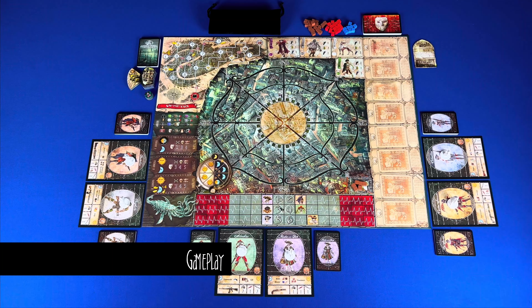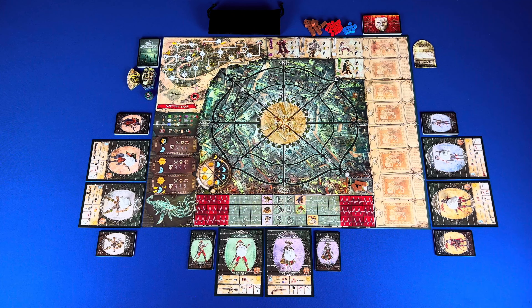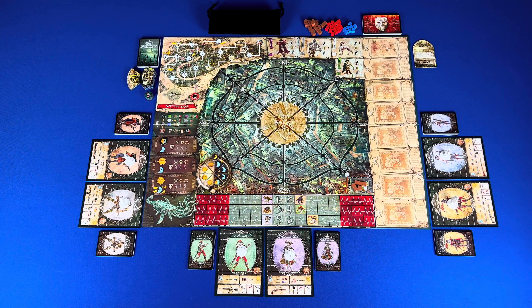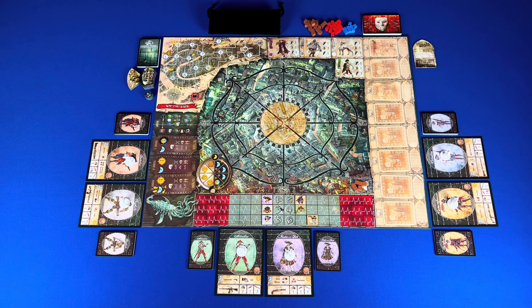Now let's take a look at the gameplay. A game consists of a number of rounds until the end game condition is met. For each scenario, the loss and victory conditions are listed on the scenario sheet. For the campaign, you must flee the city or kill the Leviathan. A round consists of two phases: day, when the group moves, and night, when the group fights.